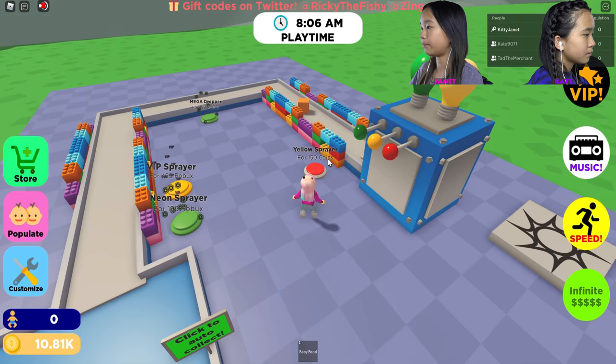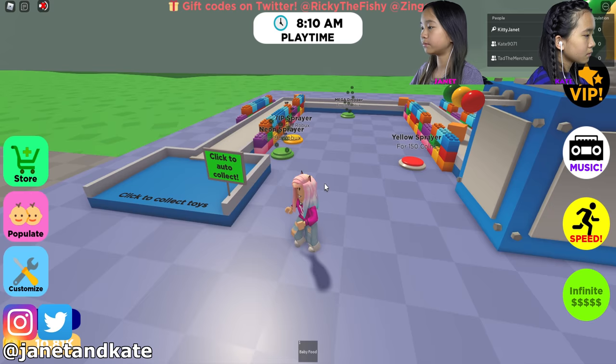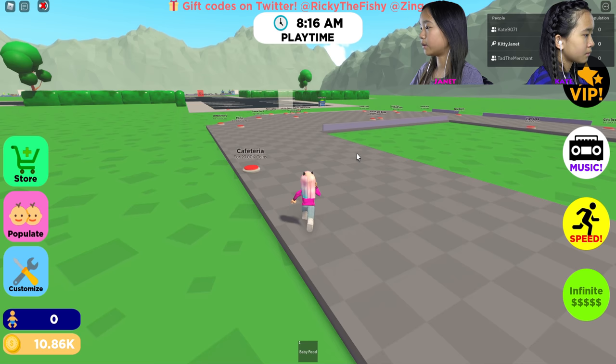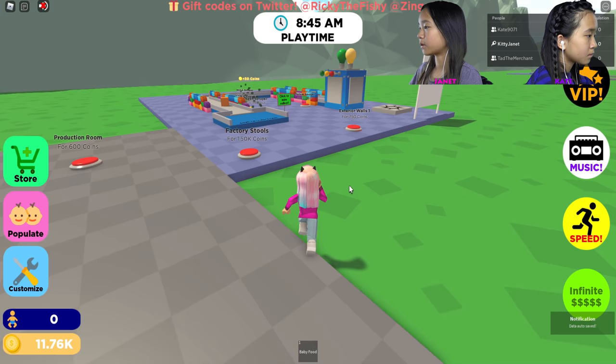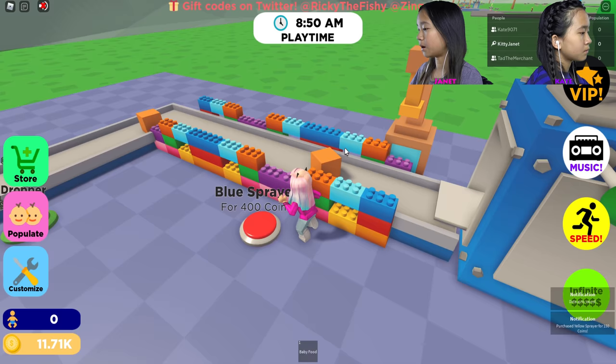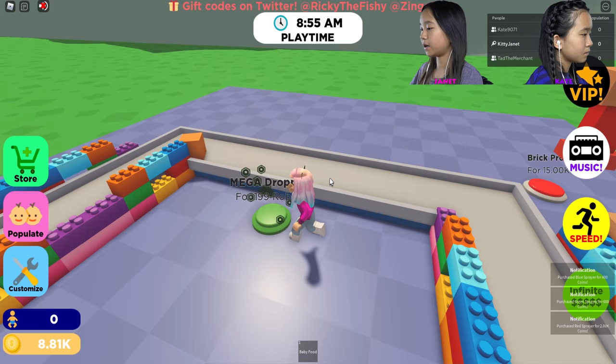I've got the first block producer, so the blocks come over here and I get to collect them. I'm going to come over here and collect the chest — okay, I've claimed my daily reward. I'm going to start off by getting the yellow sprayer, a blue sprayer, a green sprayer, and a red sprayer.